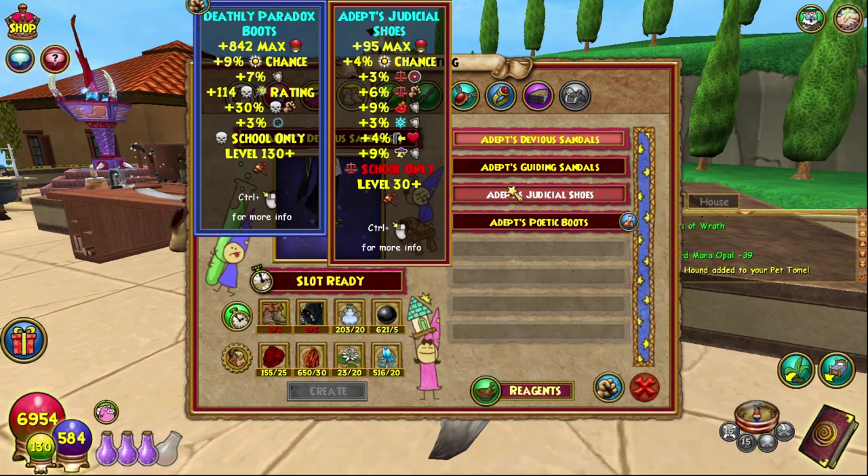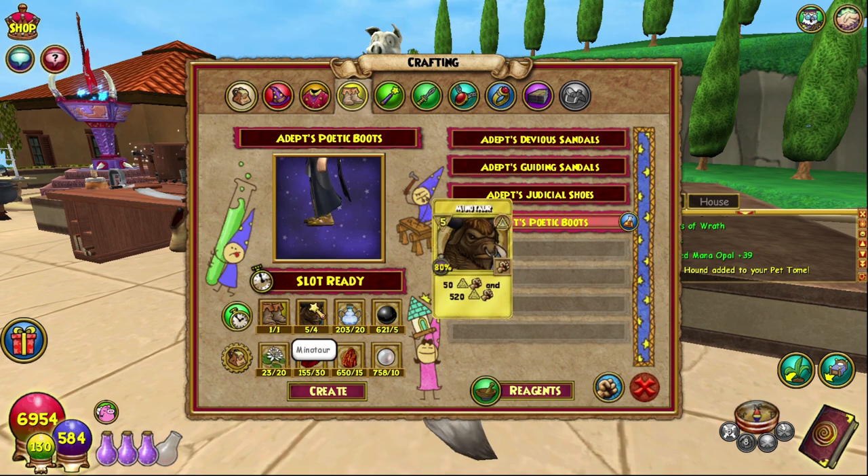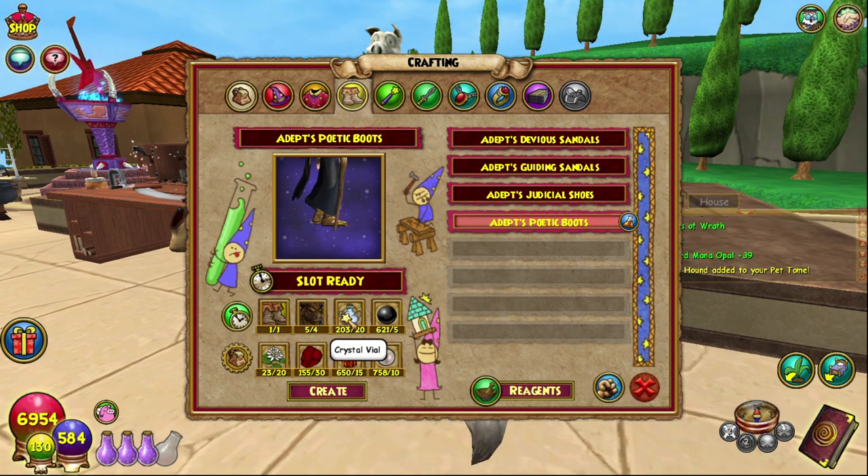We are crafting these myth boots today. You need one Senator's Poetic Boots, and as always I recommend farming the first boss in Mount Olympus to get those. Also four Minotaur treasure cards, which you can get from Fitzhume. You can also get them from the Bazaar, and I'm sure there are other reagent treasure card vendors around as well.